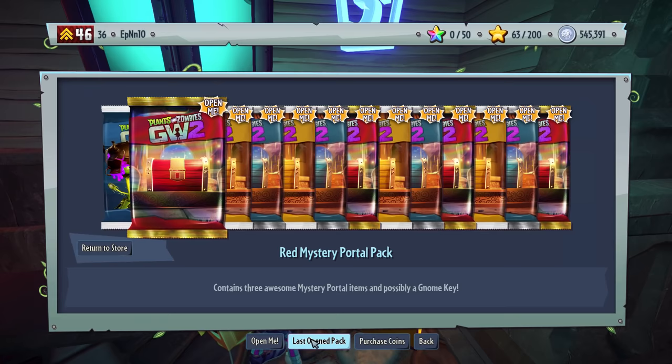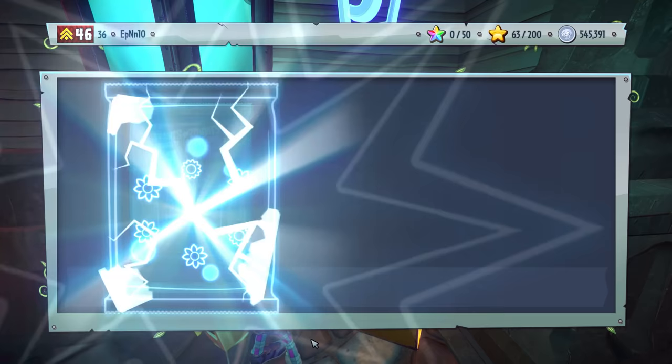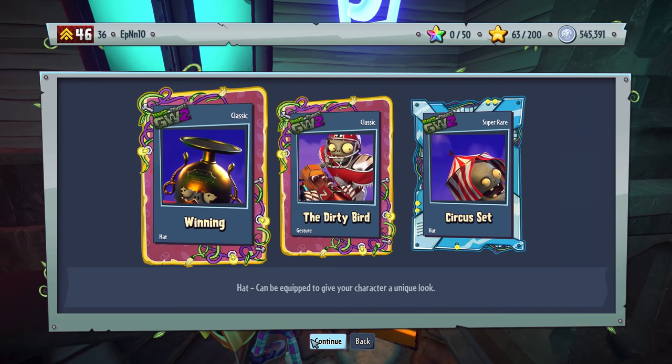There's no Red here because I don't think we got all the tiers in the recent challenge — I'm not sure. We got a Circus set, the Dirty Bird, and Winning. Imagine getting all the sets here — that'll take forever.